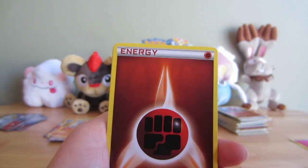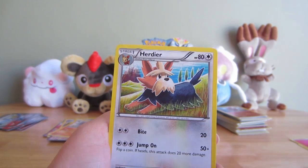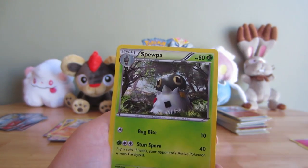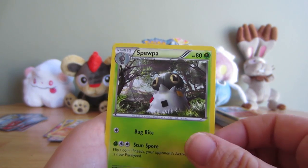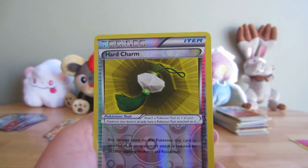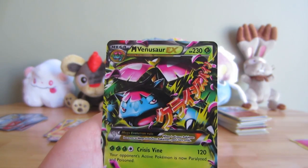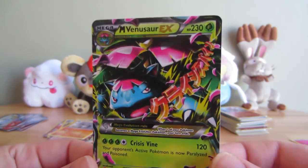Chespin - it's pronounced Kesspin, the H is silent. Fighting Energy, Herdier, Great Ball, Wurmple - silly name if you ask me - Reverse Hard Charm. Mega Venusaur EX!